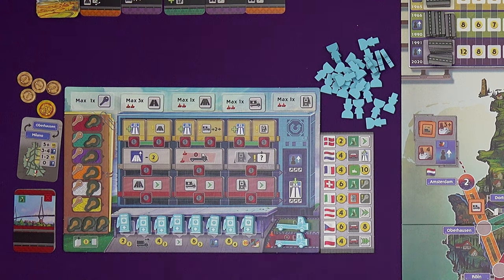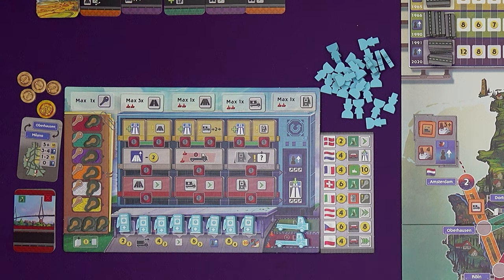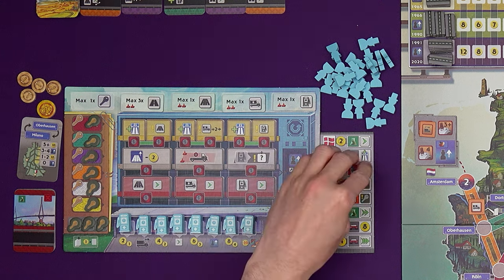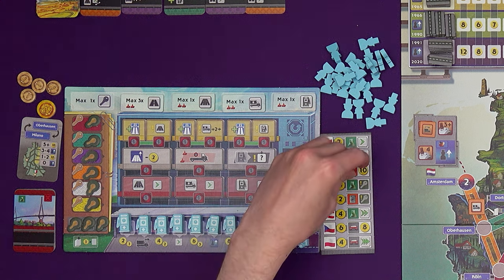The first thing you can do on your turn is claim a delivery bonus. If you have any unclaimed delivery bonuses — which you'll get for completing a delivery on a previous turn — you can choose one, slide it to the right so it covers up the bonus, and take the corresponding bonus action. Some are actions, some are just plain money like this one, which gets you 10 Deutschmarks.